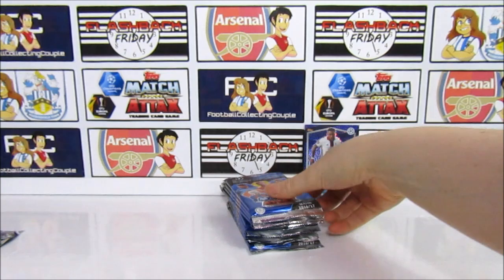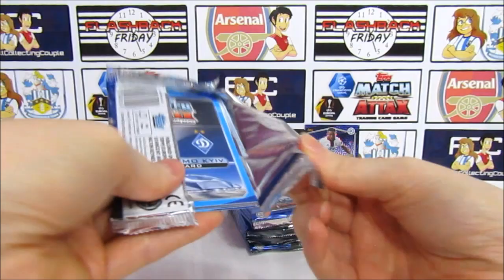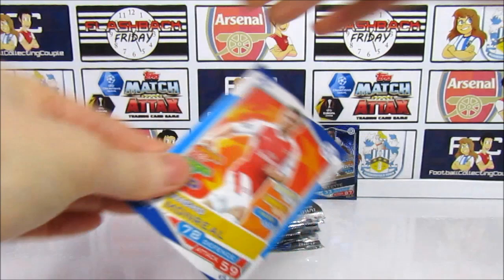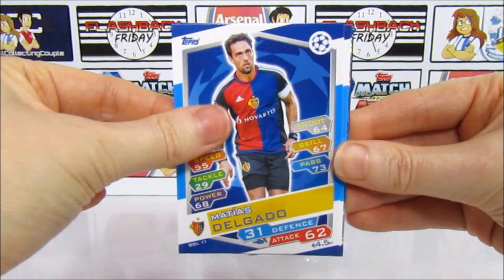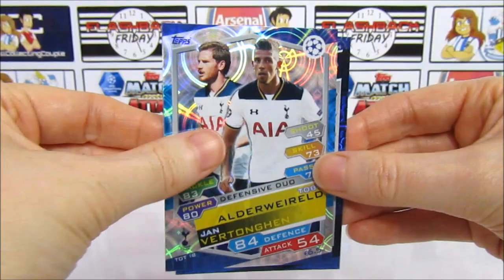From all the ones we've opened in Flashback Friday and older videos, this has probably been my favourite collection. We have Pianich, Nacho — kind of a shame you don't have him anymore — Forma, Yaya Toure, Delgado, Bellarami, Adrian Silva, and the Tottenham defensive duo — not anymore though. And Yarmolenko, who's now at West Ham.